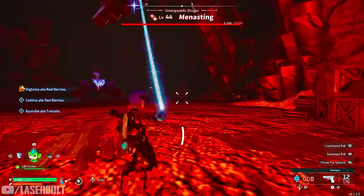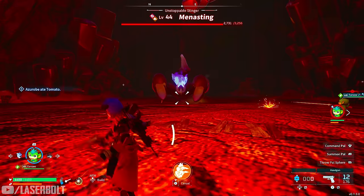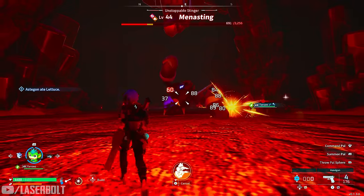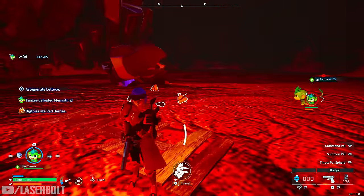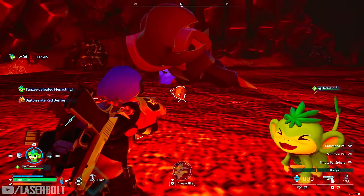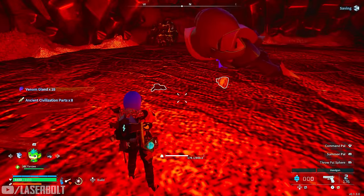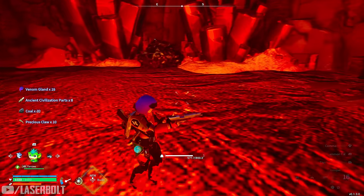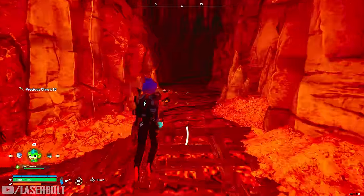What you want to do is aggro the boss, depending on who you brought, then let Tansy do the work. Down he goes. I've noticed that when you see three bags drop, that's when you know you got the schematic. So three bags is what you want to see. We didn't get it this run, but on to the next one.